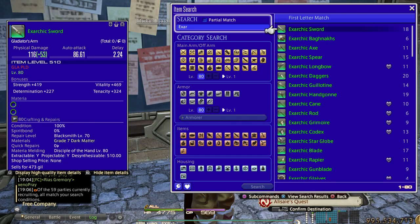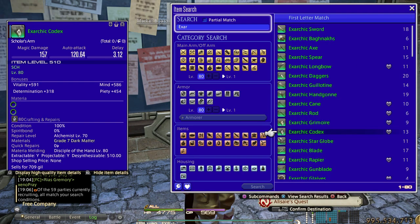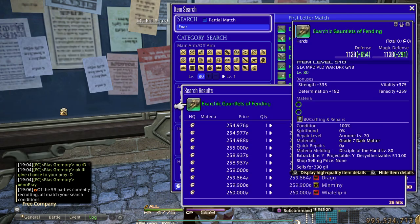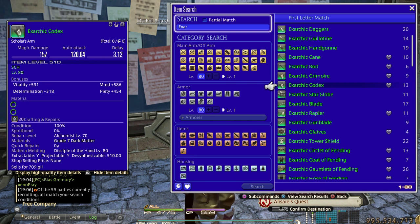Number two best way to make Gil is selling the Exarchic stuff — the 5.4 craftable battle gear that just came out. Prices have dropped a lot since the patch dropped, but they're still selling really well. If you invest the time to gather the materials yourself rather than buying them, you can still make really good profit. Maybe skip the weapons since relic is easy to get, but focus on the left side gear and accessories — they're selling really well. Even the weapons do sell if you look at the sale history, so just craft and sell them.